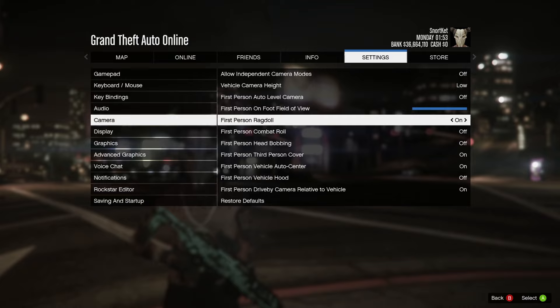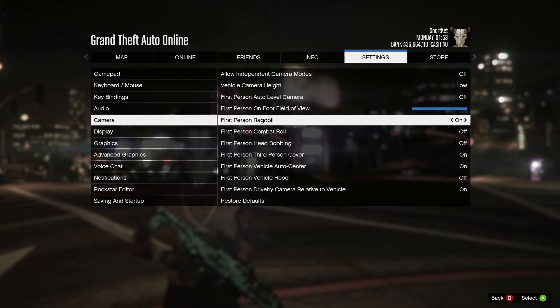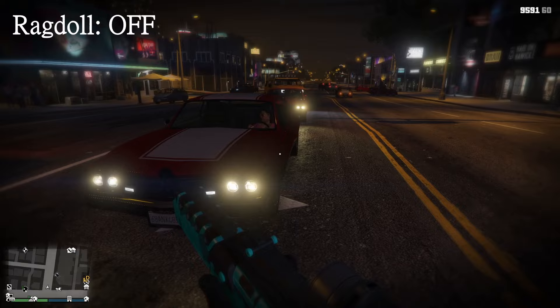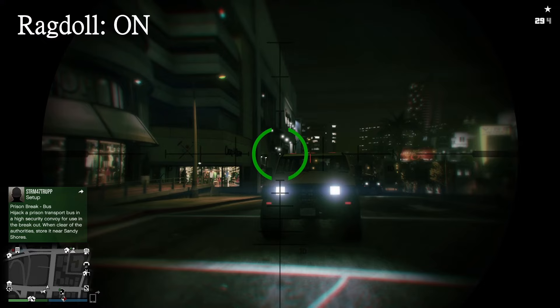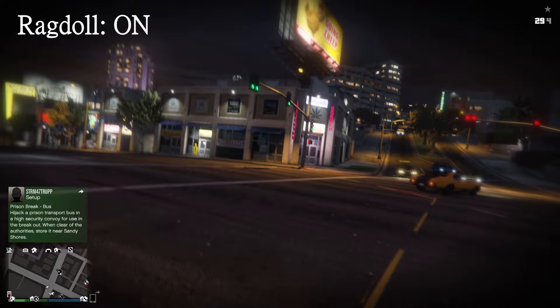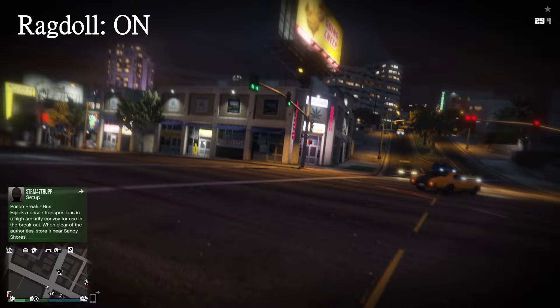Next, turn off ragdoll. Similar to rolling, when getting hit by a vehicle, explosion, or anything that causes your character to fall, having this turned off brings your camera back out into third person so you don't get confused about which angle you're now facing, as well as giving a clear visual of where the player is. Generally, being ragdolled in first person creates unnecessary stress and loss of focus due to your screen giving you no visual information.